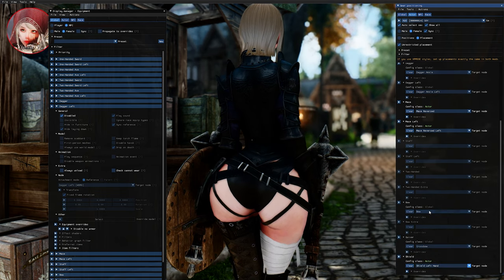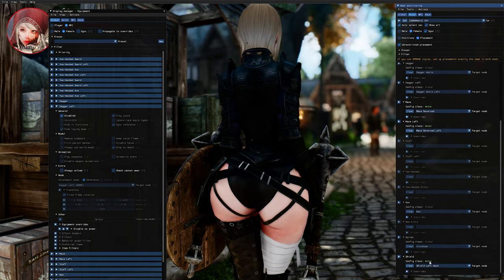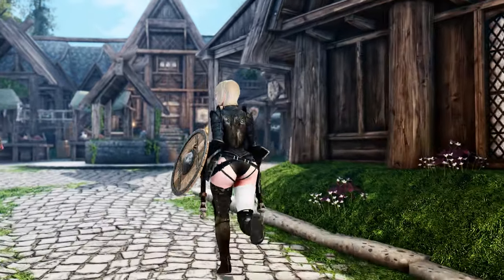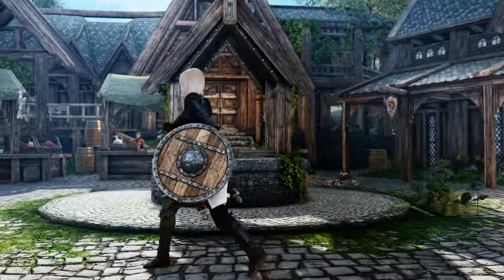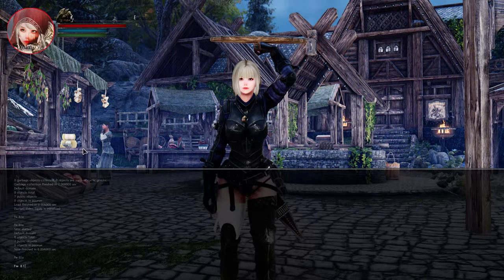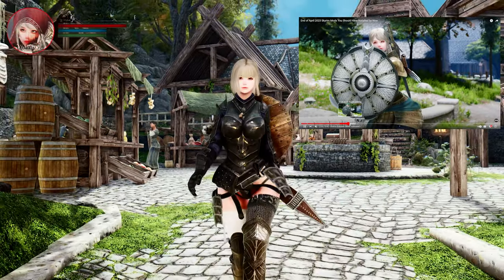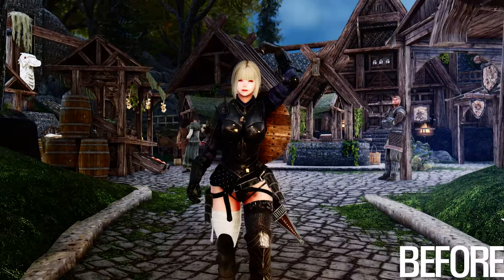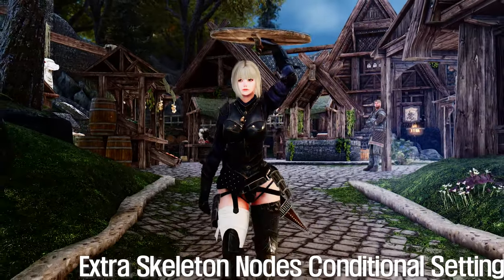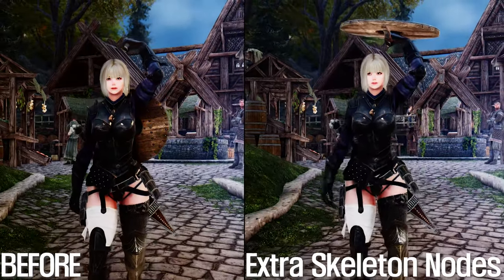Shield users, rejoice! With Immersive Equipment Displays Extra Skeleton Nodes, you have the option to position your shield on your character's left hand. This is especially useful when using the shield on back option in Simple Dual Sheath. You can even adjust the shield's position during specific conditions, such as when it's raining, or when using a specific mod like Kratos Guardian Shield. Immersive Equipment Displays Extra Skeleton Nodes takes your immersion and customization to the next level — it's time to bring your character's equipment to life and showcase your unique style.